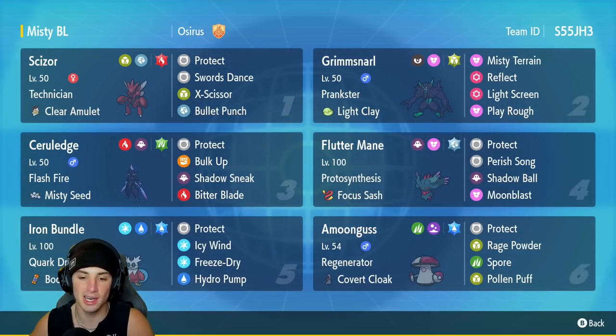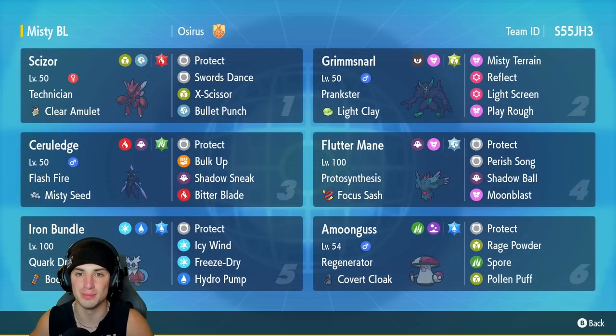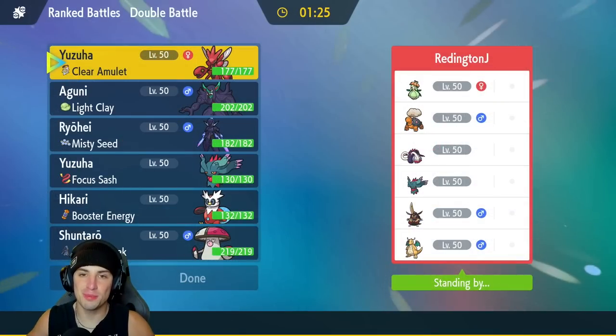Third Pokemon is Ceruledge — we've been seeing a ton of Ceruledges all across the ranked ladder recently, and I don't blame it. Ceruledge has been absolutely amazing, especially with this moveset: Protect, Bulk Up, Shadow Sneak, and Bitter Blade. This one has Flash Fire and Misty Seed to pair up with that Grimmsnarl.